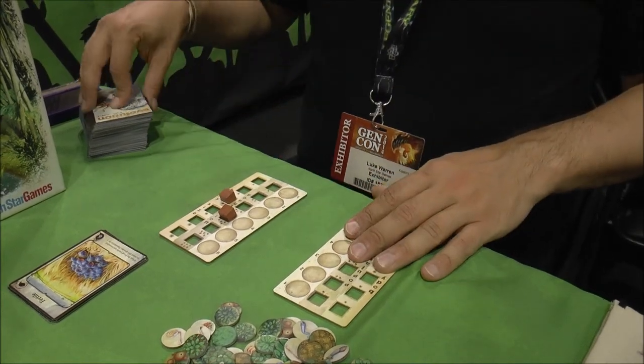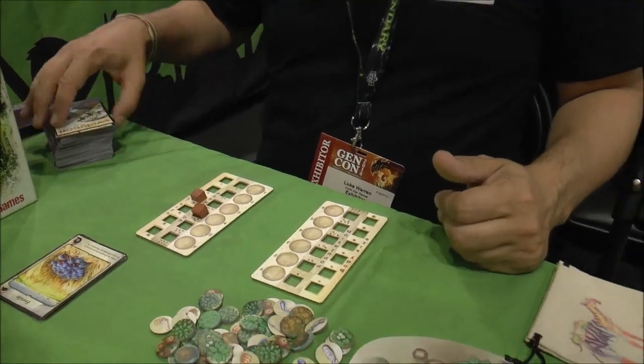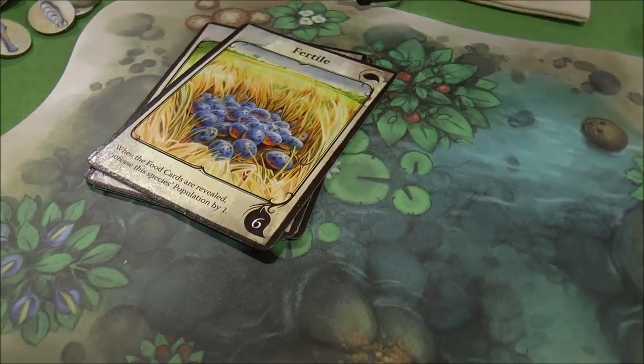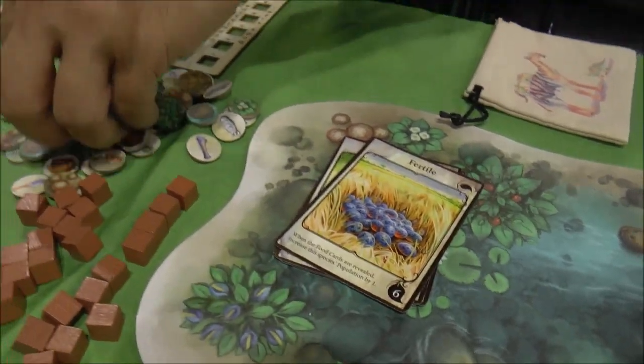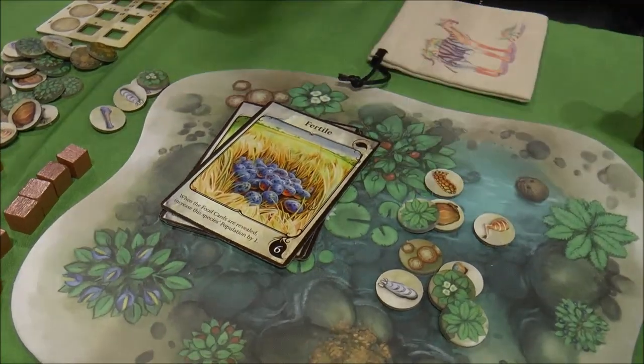Once everyone's played their turn, you go to the feeding phase. Everyone has submitted a card face down for food, and we add up those little numbers — so if there's four players there'll be four cards. You add it all up, then we take the food from the food bank and put it in the watering hole. This is the food that you can eat. Sometimes there's going to be a lot of food in there, which is great, but sometimes there's a dearth of food. This food stays out from turn to turn if it hasn't been eaten.